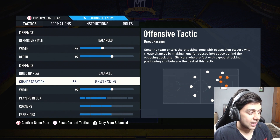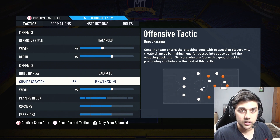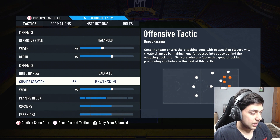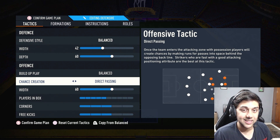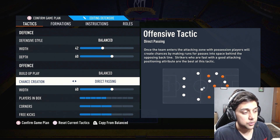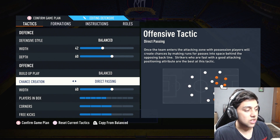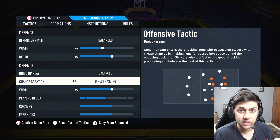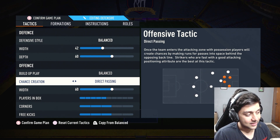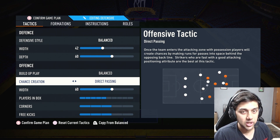Next up is chance creation — direct passing. This is crucial because in this formation your wingers, the left CAM and right CAM, will come inside and make runs behind your opponent's fullbacks. Once the team enters the attacking zone, players create chances by making runs into space behind the opponent's backline. If you have fast strikers like Mbappe or Haaland with that lengthy accelerate, this tactic is so overpowered in FIFA 23. It may not work with slow strikers, so keep that in mind.